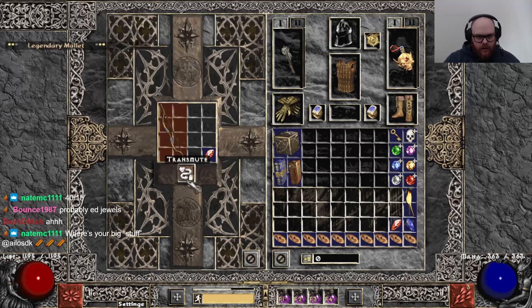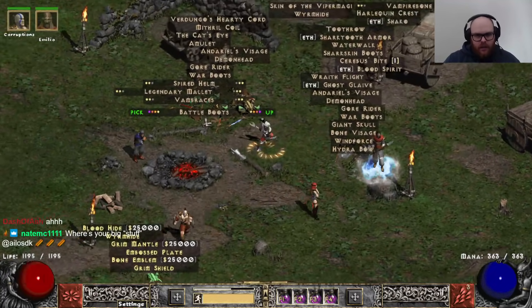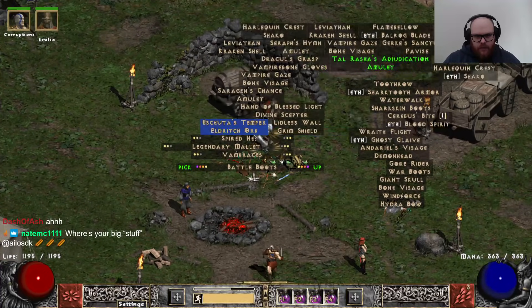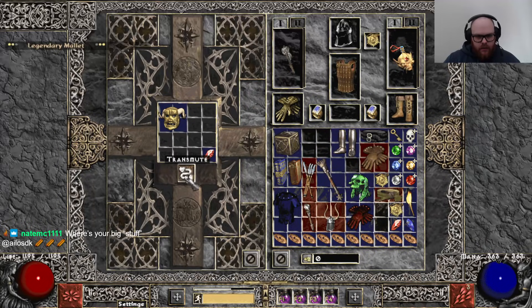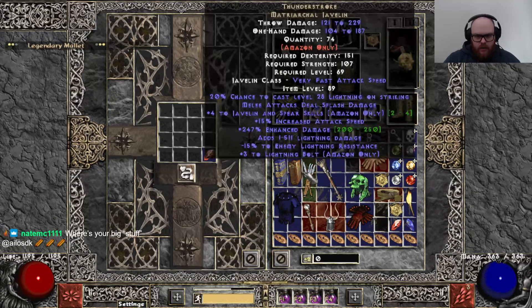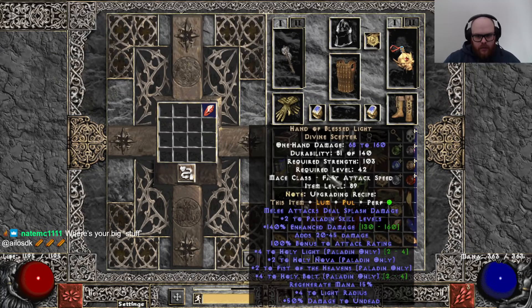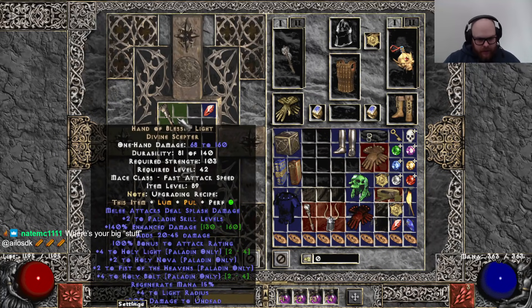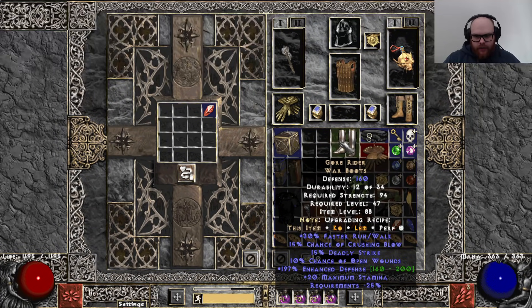Let's do the Wind Force right now. 309. FCR. Come on. Bandies. Mono Leech. Plus 4 T-strokes. Requirements. Hand of Blessed Light — what have we got? 4 Holy Bolt. 4 Holy Light. Nice. Deadly Strike ED. Exactly what you want on that. Why couldn't that roll on the Wind Force?